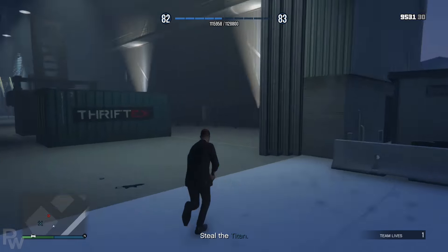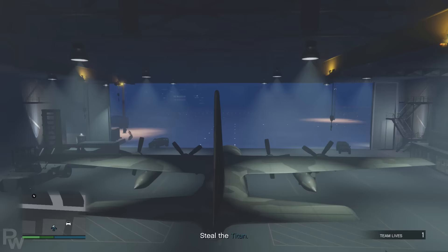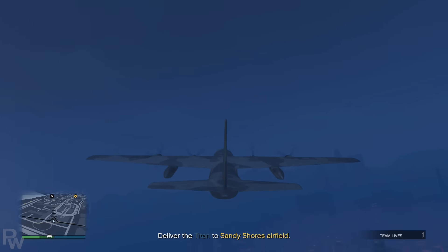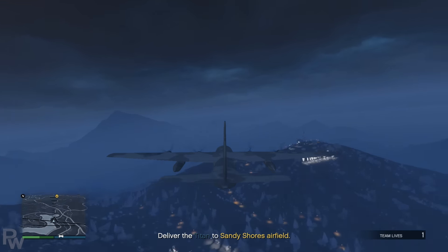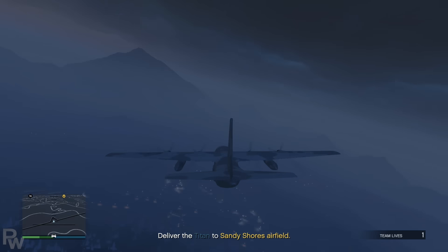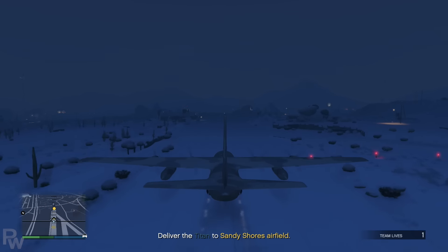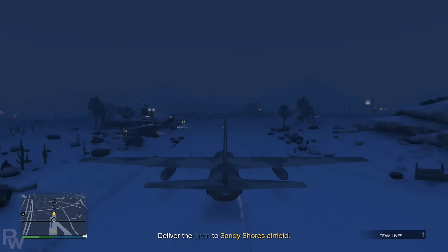Take out the remaining guys, then move the truck out of the way. Then we're just flying the Titan over to Sandy Shores. Hopefully you guys know how to fly by level 24. There's no real resistance anymore — we're just gonna land the plane. Perfect landing. Drive to the end of the runway.